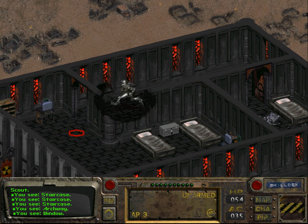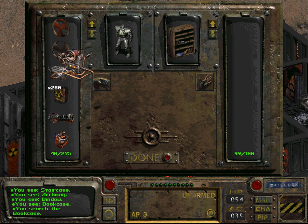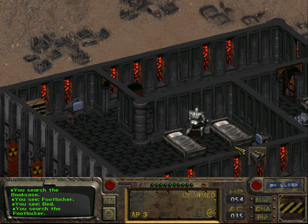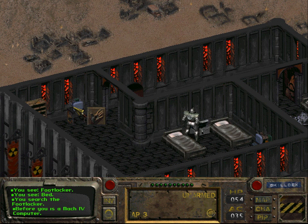Now we're going to grab a few items. The most important item being this one — an electronic lockpick, which we will need to pick a very specific lock. I hope it will help.